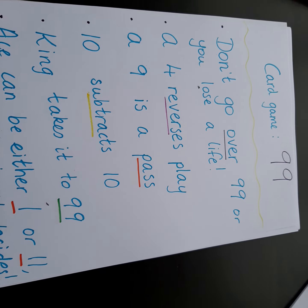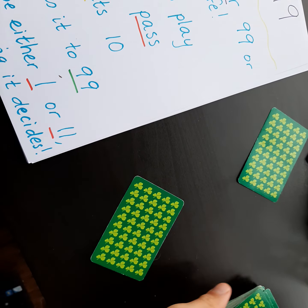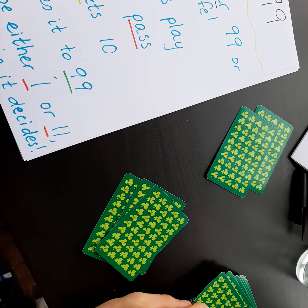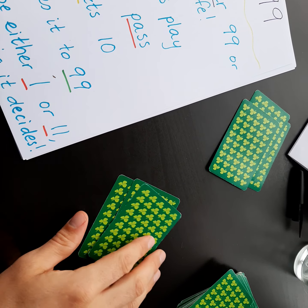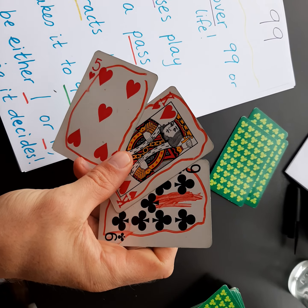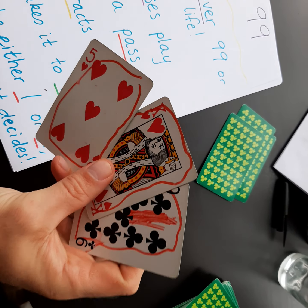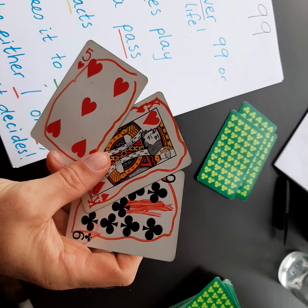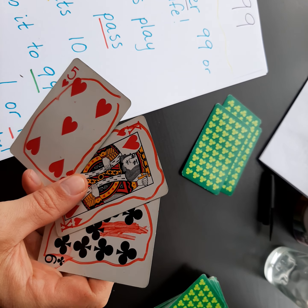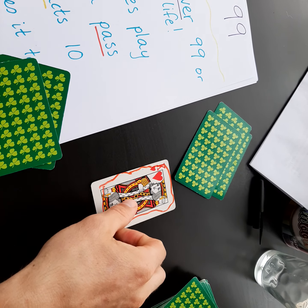I'll play a game against myself now to show you how to play it. I'll deal out one for me, one for my other self. I've got some very good cards here. I've got a five, which is a normal card — it would just add to my total. But I've got a king there that would take it to 99, and I've also got a nine that would give me a free pass. So I'm going to start and try to put the other player under pressure straight away. I'm going to put down my king and call out the new total — 99.